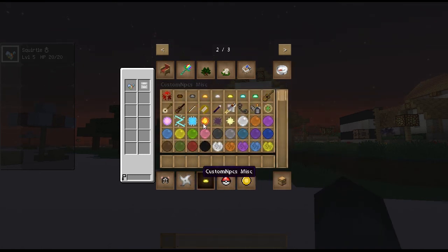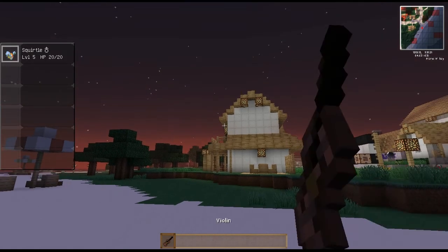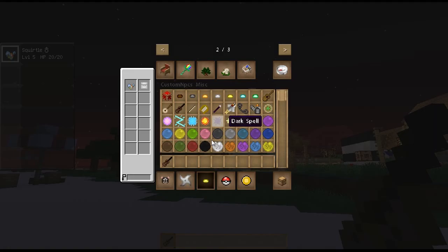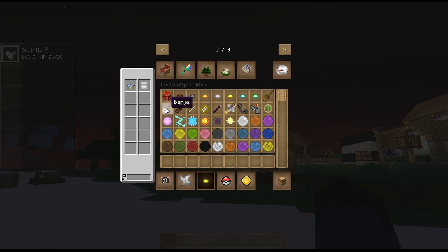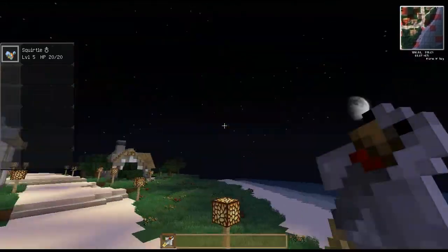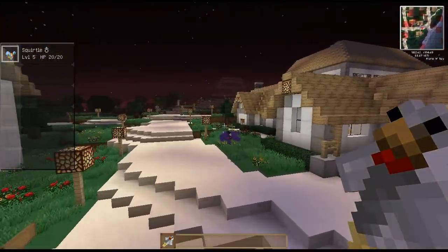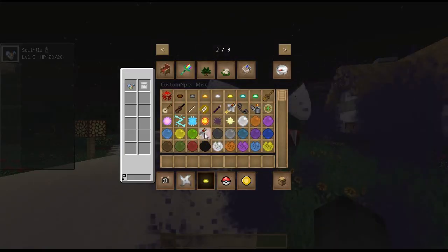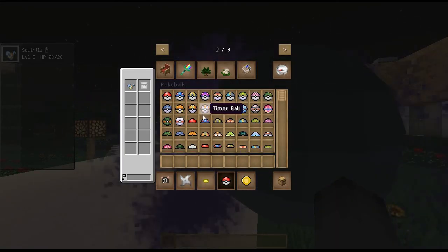And here's the cool part about the NPC mod - violins and stuff. It looks like I'm trying to shoot someone but it's actually a violin. Chicken sword - let's go kill someone with this. So there are Pokeballs.